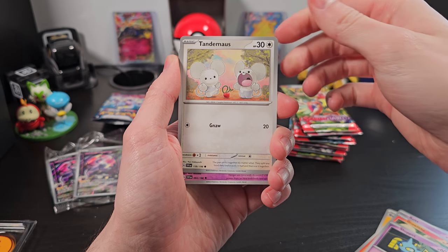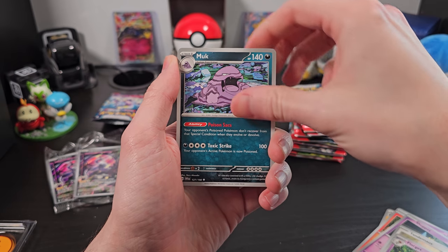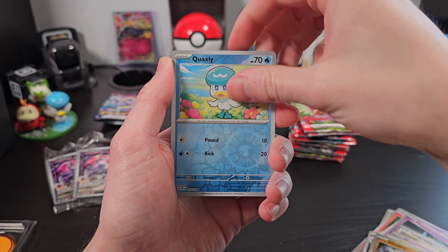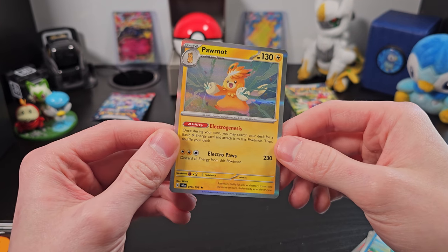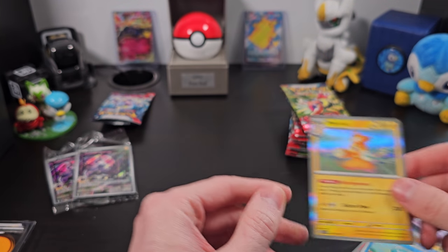Growlithe, Shuppet, Tandemaus — I love Tandemaus in the game — Florgus, Muk, Vavilion, Silicobra, Quaxly, and a nice Pom-Pom card. That's a really great design. I like the holographic art, and of course these new silver borders are really cool as well.